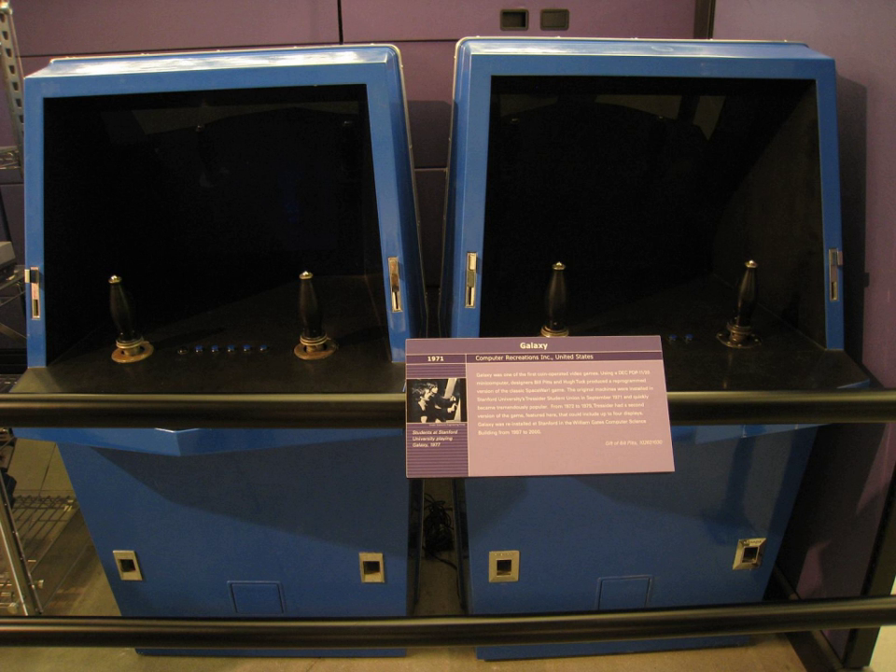As the initial Galaxy Game prototype was displayed to the public a few months after the first Computer Space prototype, it is believed to be the second video game to charge money to play. As a result of the reception, Pitts and Tuck started work on an expanded prototype. For the second machine, they built a full blue fiberglass casing, improved the joystick quality, and modified the computer with a newer display processor to support up to four games at once on different monitors—either multiple simultaneous separate games or up to four players playing the same game on two screens. They also placed the PDP-11 inside one of the consoles.